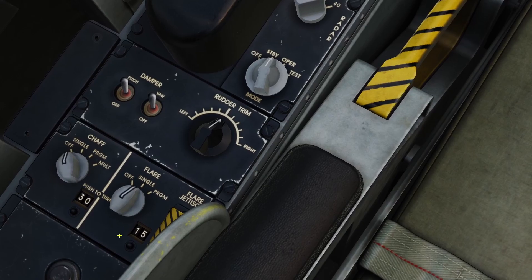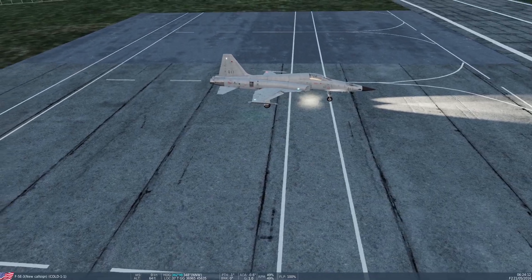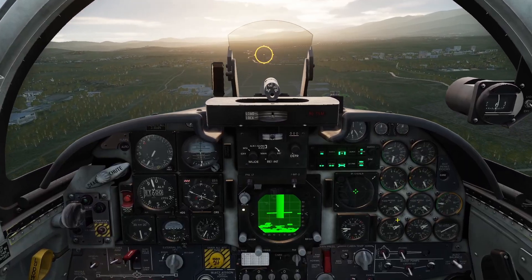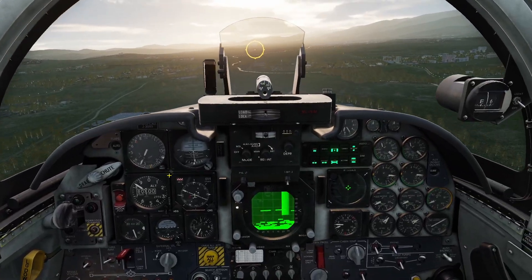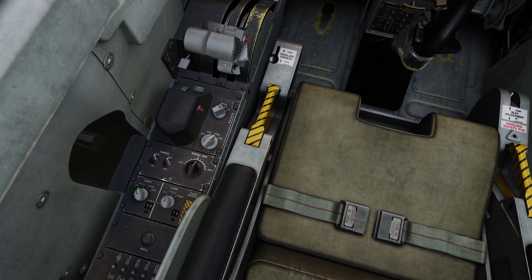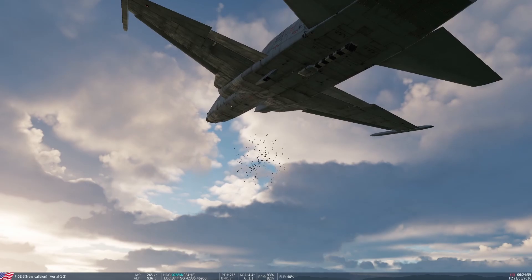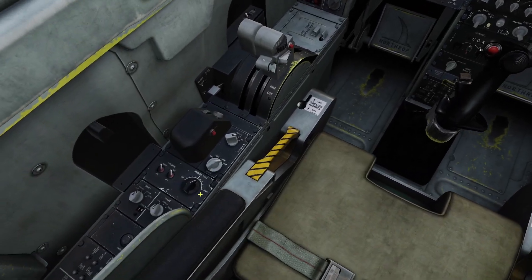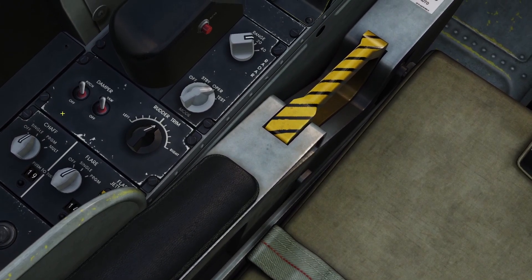If I switch my flare to single and click the dispenser button, you'll see a flare shoot out of the plane. It's hard to see on the ground, so I'm going to go to the air. Now let me show you what chaff looks like — I'm going to put chaff to single. You can see this little bundle that came out of the plane is the chaff bundle. If you have chaff and flare set to single at the same time, it will release one chaff and one flare.